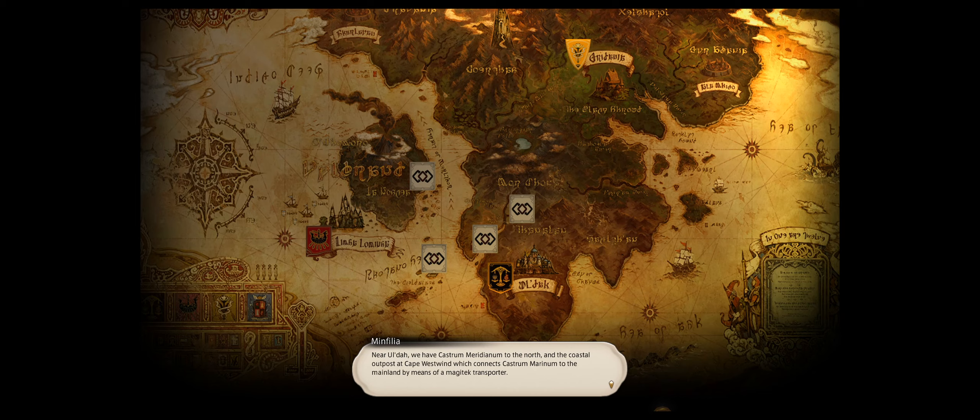Near Ul'dah we have Castrum Meridianum to the north and the coastal outpost at Cape Westwind, which connects Castrum Merinam to the mainland by a magitek transporter. Near Gridania we have Castrum Oriens on the eastern edge of the Twelveswood, and in Mor Dhona stands Castrum Centri — a thorn in the heart of Eorzea. The operation will see allied forces assault each of these locations, with the ultimate objective of destroying the Empire's new weapon housed within Castrum Meridianum.